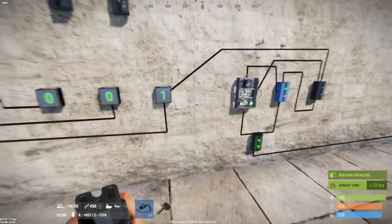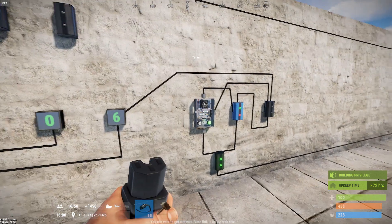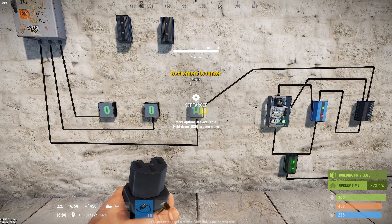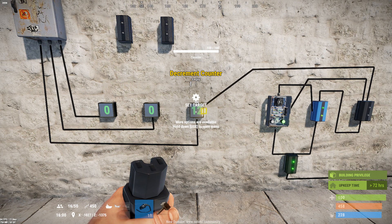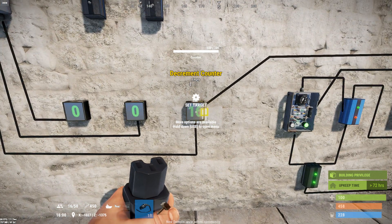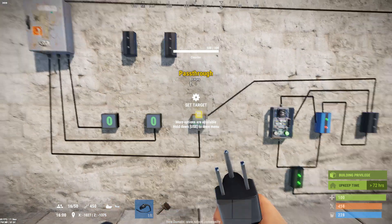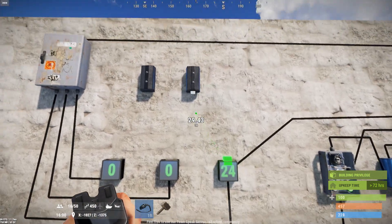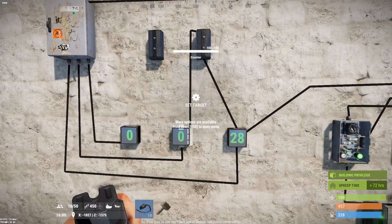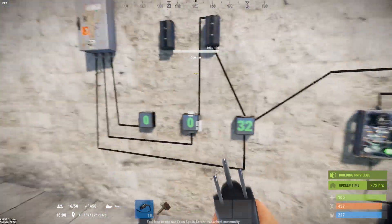Now we've got ourselves a one second clock. Instead of using a timer that counts down, we now have a timer that counts up, and we can tell this to do something at a certain time. In this case I'm going to tell it at 60 seconds — when you hit 60 — we're going to send power out, and we're going to use that power to increment the next counter, which will make this a one minute counter.